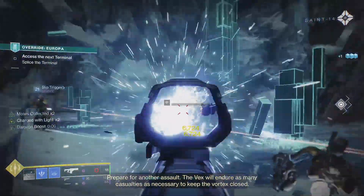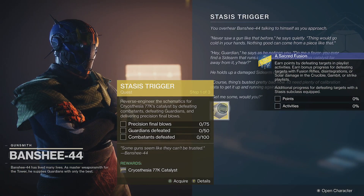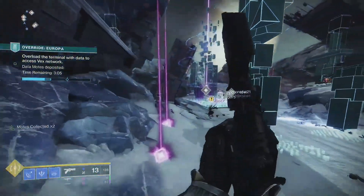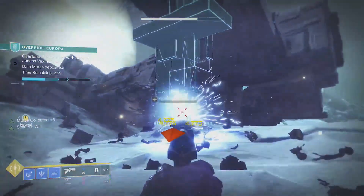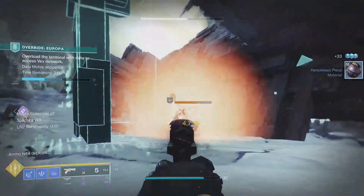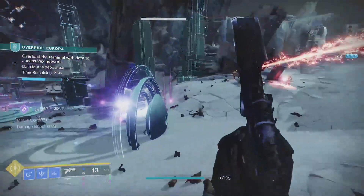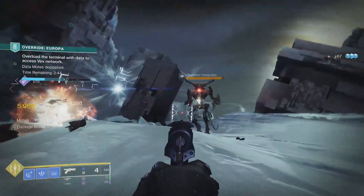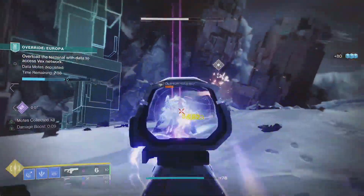Like other season pass exotic weapons before it, you start the quest to unlock this weapon's catalyst by visiting Banshee in the tower. Speak with Banshee and accept the Stasis Trigger quest to start work towards unlocking this catalyst. I strongly suggest waiting until you reach season pass rank 22 for the 4x catalyst progress bonus, because this is a long and painful grind if you don't enjoy PvP. The first step requires 75 precision final blows on any enemy type, 50 guardian defeats, and 100 combatant defeats. The best part is that it doesn't require you to use the sidearm — you can use any weapon or ability towards guardian defeats.